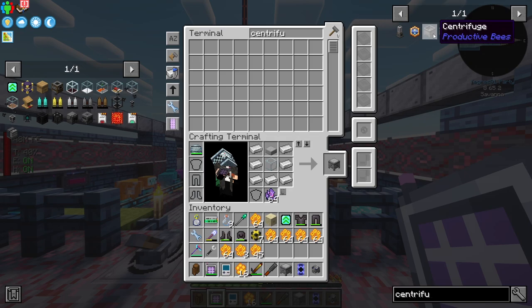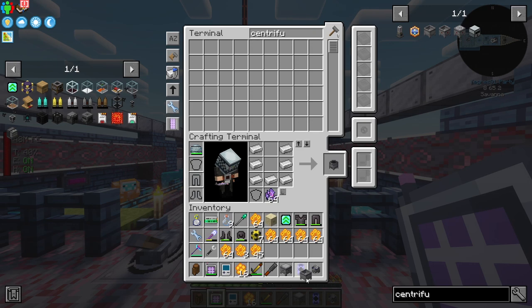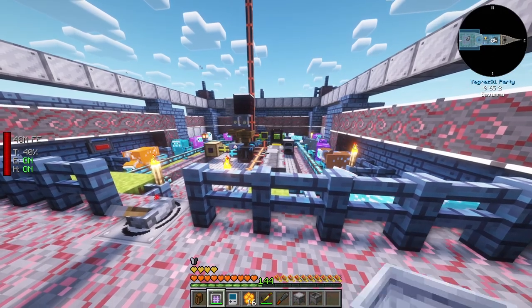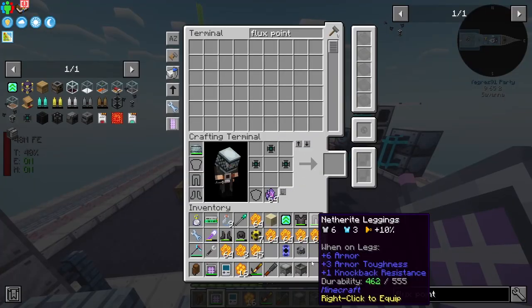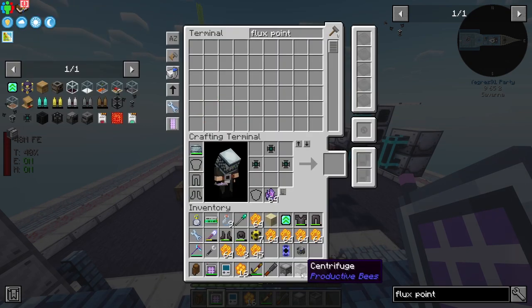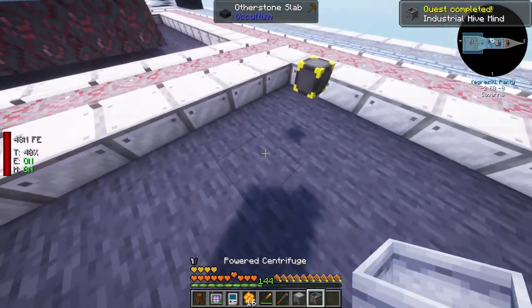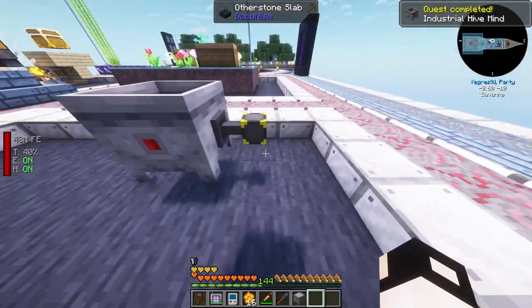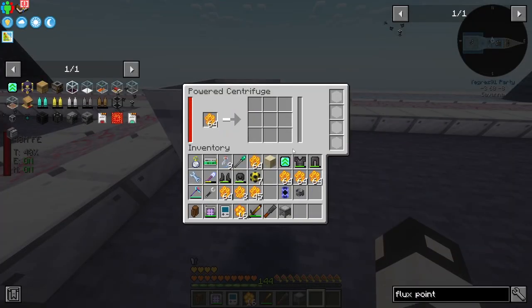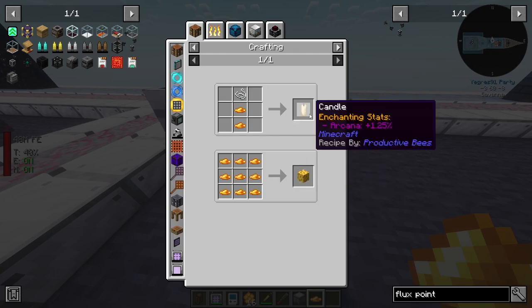Next thing you'll need is a centrifuge, which needs a grindstone and iron. However, we're going to upgrade it to a powered centrifuge, which is easily made if you have a few basic materials. We can connect the powered centrifuge to some power and then input the honeycombs, which will make us some liquid honey as well as wax. Wax is not that useful, though.